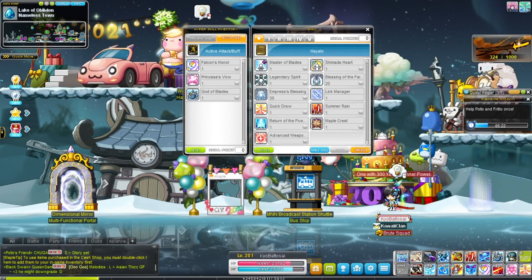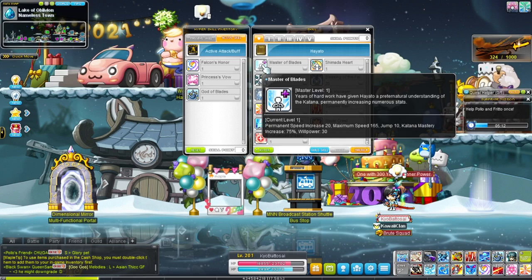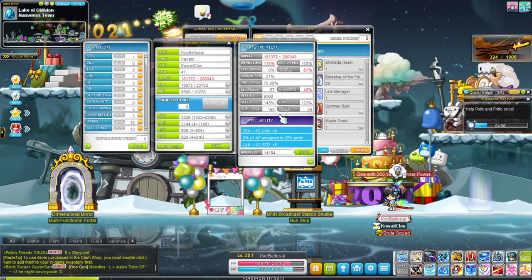Hello everybody, Kiyo1sQt here, and in today's video we're going to be going over the Hack'n Slash Warrior, the Samurai of Maple, the Hayato class. In the Beginner tab we have Master of Blades, which will increase your speed, your maximum speed that you can reach, your jump, your katana mastery, as well as your willpower. Then there's Shimada Heart, which will increase your damage based on how much defense you have, and also give you a little bit of defense.